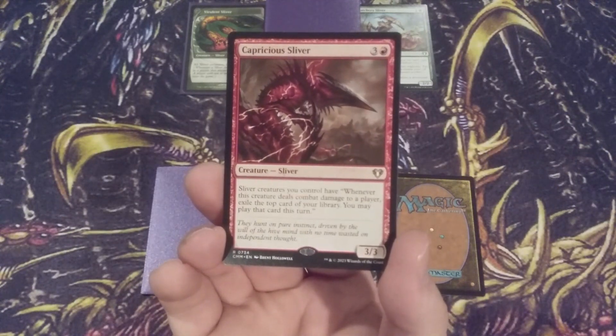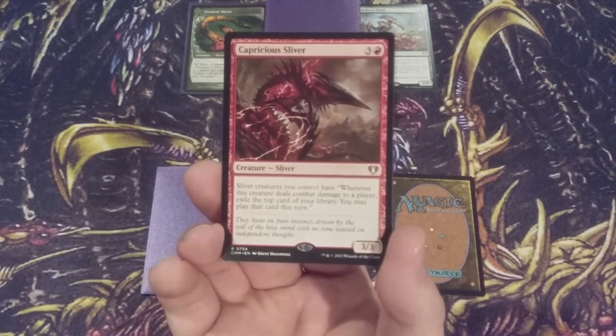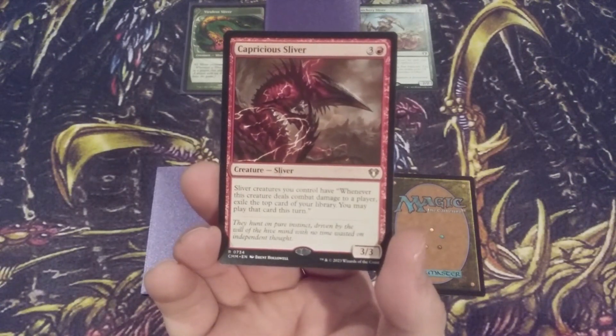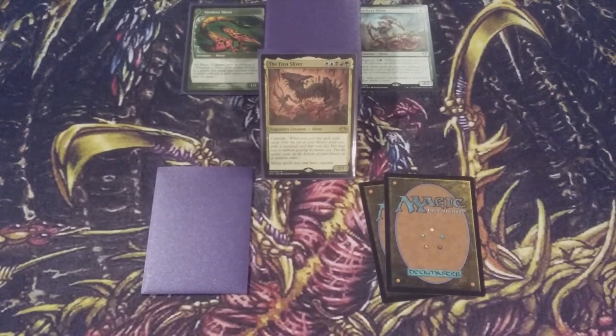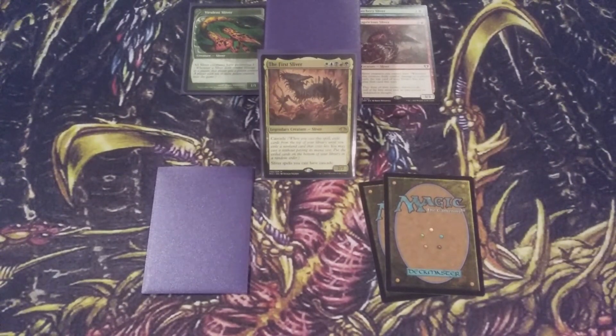We should make sure we have an adequate card coming out to make room for Capricious Sliver, because one of the tragic flaws in most Sliver decks is that we can run out of gas pretty quickly since we get those Slivers into play so fast. With Capricious Sliver, the top of our library becomes an extension of our hand. Although it's temporary, we can cast those cards the same turn our Slivers deal combat damage, giving us more cards to access as we go fast.